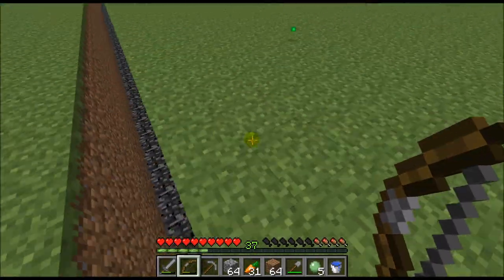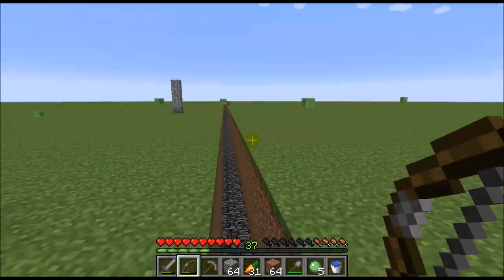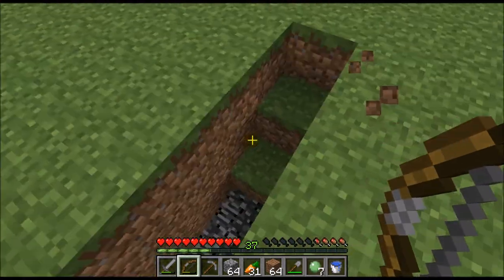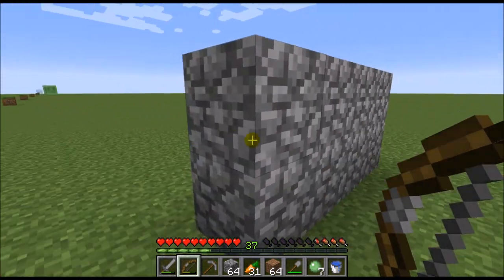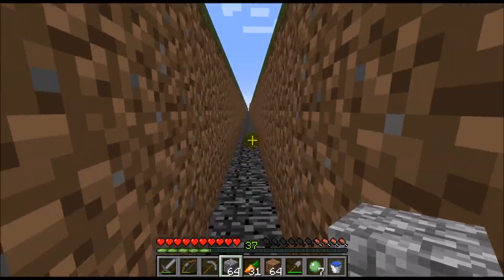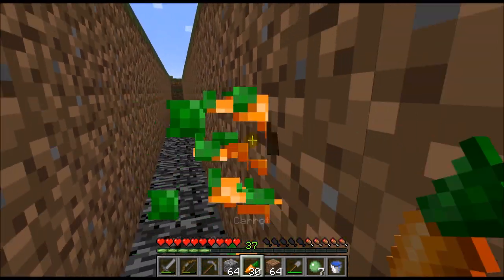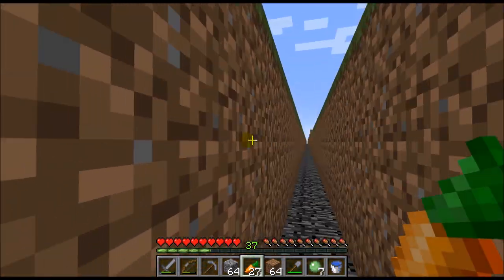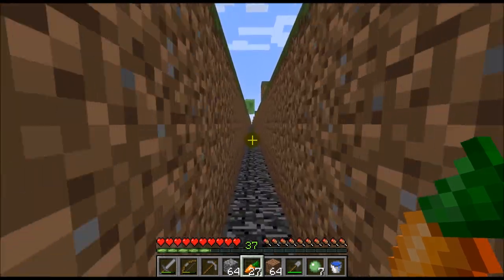I haven't had any problems with slimes. You may be wondering what this huge ditch is for — this is how I'm going to transport the villagers. I'm going to have water streams right there that transport the villagers here, then a tube that goes up and transports them inside the breeder that I'm going to build soon. It took me a crap ton of time to mine this whole thing out — even though it might not seem far, it is three blocks tall.